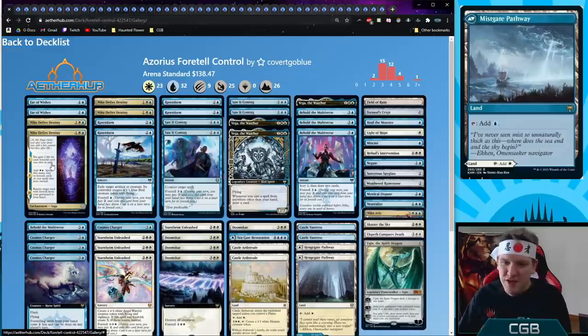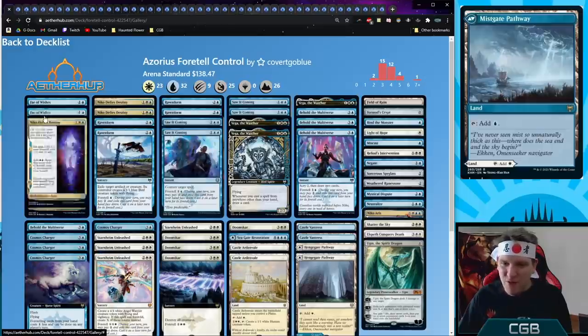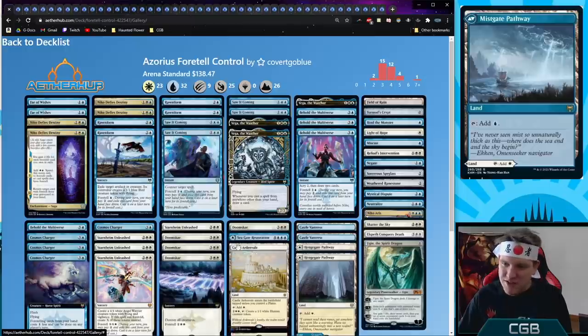Azorius Foretell Control — all the foretell cards smashed together with all the foretell payoffs. Niko Defies Destiny and Cosmos Charger reward you for playing foretell cards. Vega the Watcher lets you draw a card whenever you cast a foretell card from exile. Behold the Multiverse, Saw It Coming, Raven Form, all the goodies, plus Fey of Wishes for additional answers — playing from the adventure zone also draws a card with Vega. Big payoffs include foretold Doomskar and Starnheim Unleashed.